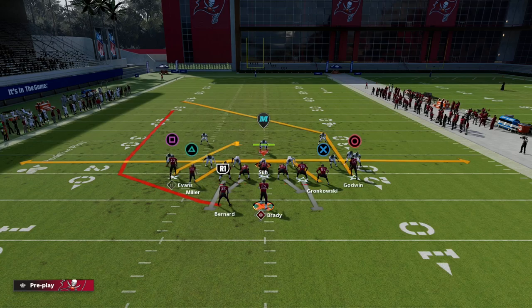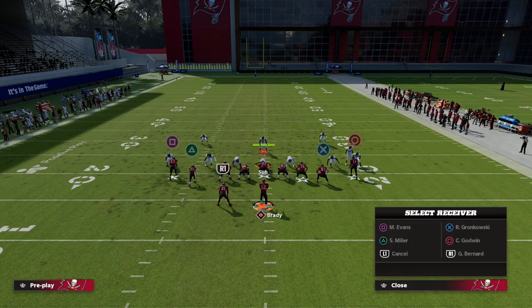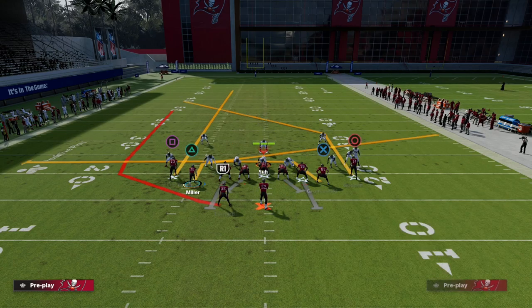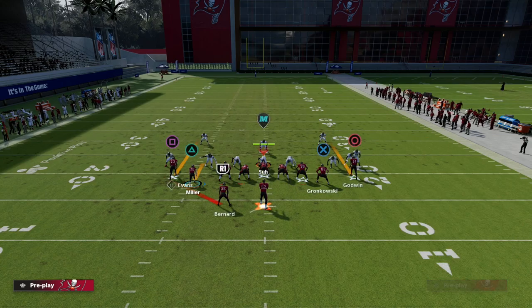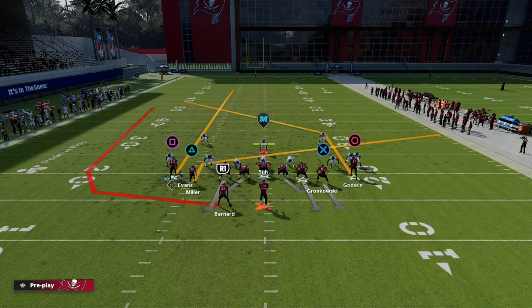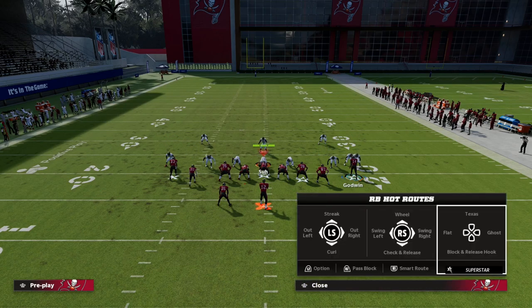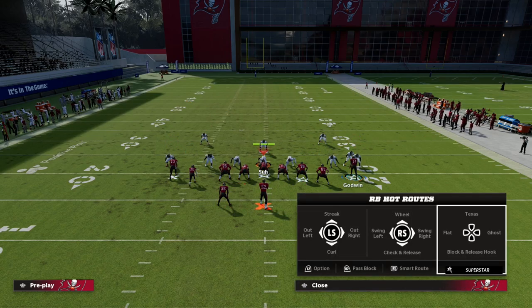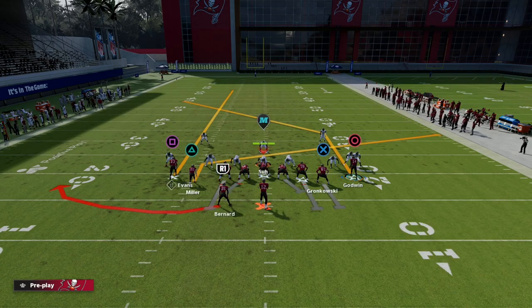Another thing you can do with your running back — if you don't like that out route, sometimes it can get caught up. If you do have hot route master, you can put him on a table route. You can put him on a wheel, but I don't really like the wheel because it's going to run into the post — I don't like routes running into each other late in the play. You could put him on a swing route to the right and create a high-low on that side of the field. Really what I like to do is either put him on an out route, or if I'm having trouble with that, I'll just put him on a swing to the left.